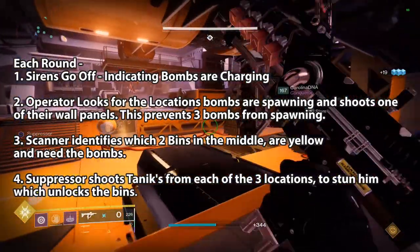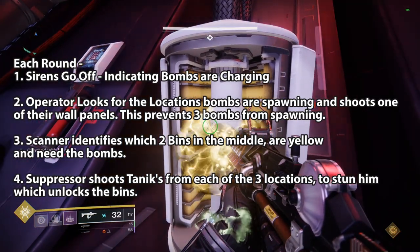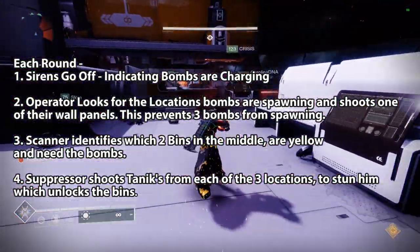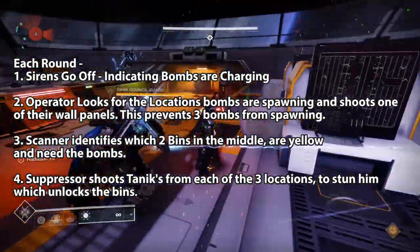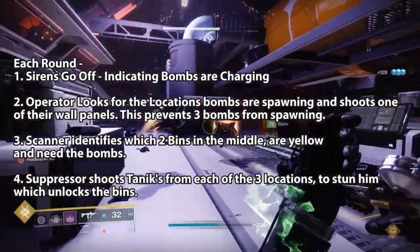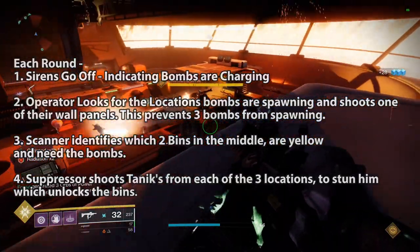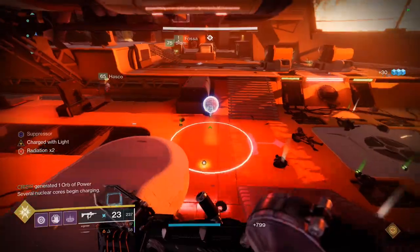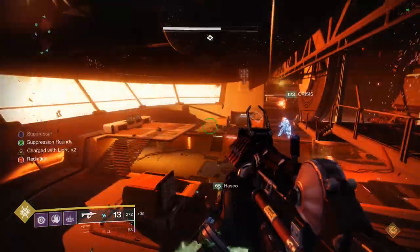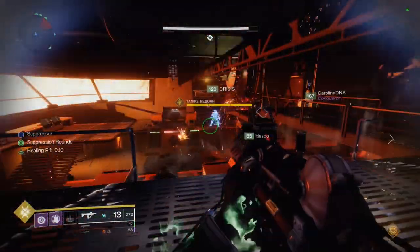The bombs will try to spawn in three of the four spots and have a yellowish flashing look to signify one is getting ready to spawn. The Scanner will need to identify which of the bins at the front of the map are glowing yellow — indicating the correct ones the bombs need to be placed in — and call them out. Finally the Suppressor will be responsible for stunning Taniks, because you cannot deposit the bombs into the bins until he is suppressed. The Suppressor has to stand under the three floating orbs on the left ledge, middle, and right ledge of the room and shoot Taniks at each of them to successfully stun him.